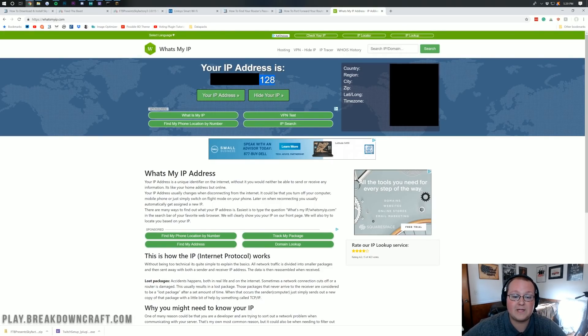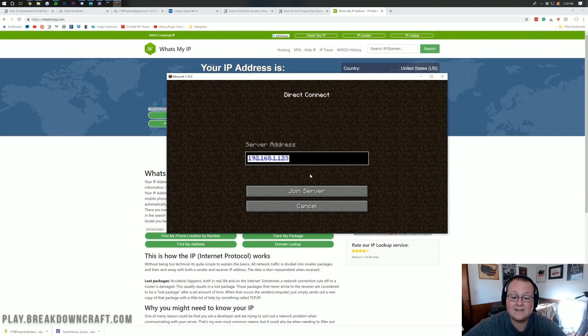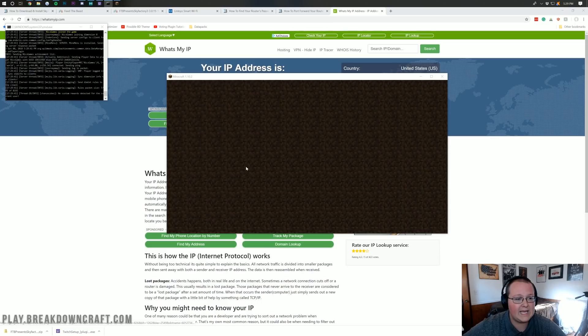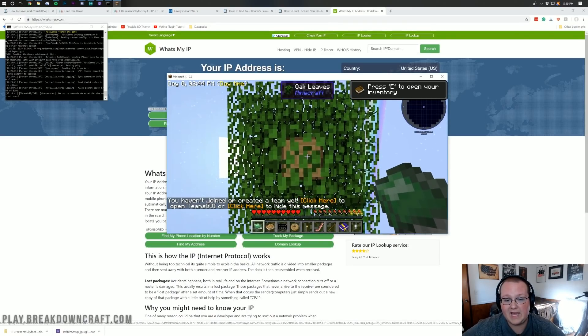Let's go ahead and take the IP address from WhatIsMyIP.com, copy it, open Minecraft back up, and do a Direct Connect. This time we're connecting to the public IP address from WhatIsMyIP.com — you can only see the last three digits on my screen because I don't want to leak my public IP. Click Join Server and just like that we're in the server. That means your friends can join using your public IP address.